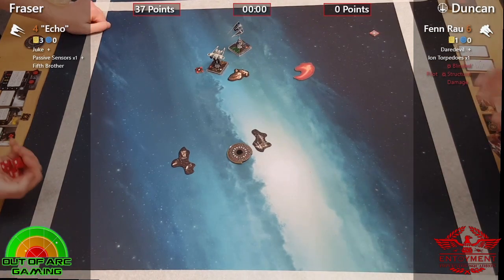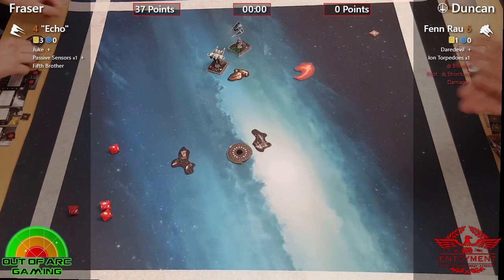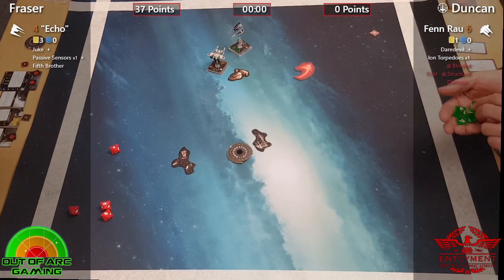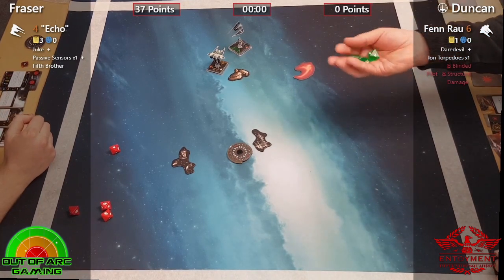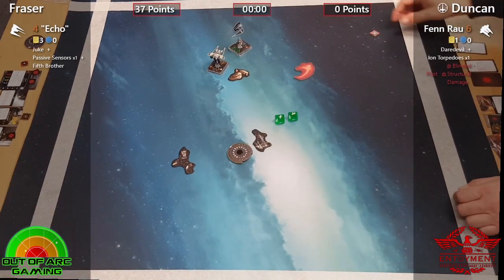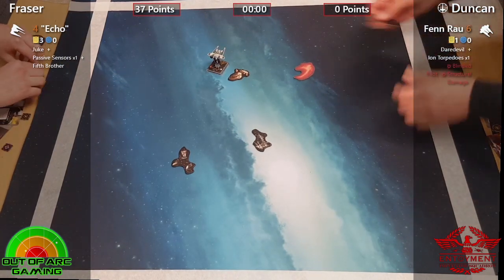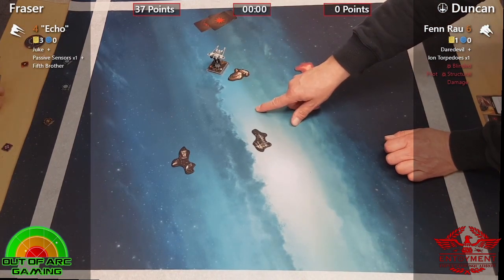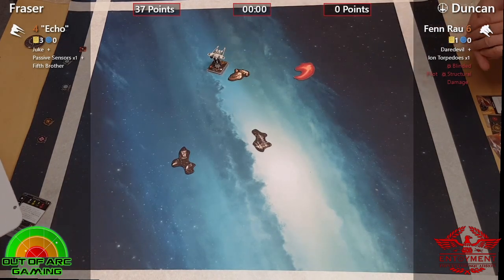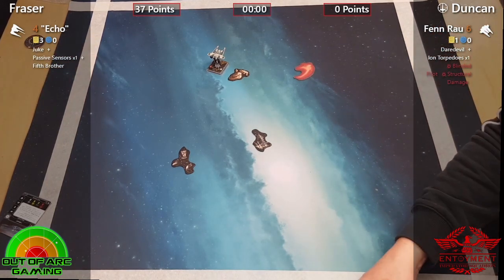Spending the force and the evade — one damage keeps Echo above half points. Can Fraser now finish Fen off? No decloak — time's up so he's not worried about that, but he doesn't have Juke active. That was a tough run. Fraser definitely used his decloaks really well there, especially on that iron — it was interesting to see how he really counteracted Duncan's ion torpedo. It was really clever, definitely worth making a note of. Another interesting game — well done Fraser, you couldn't quite get the kill on Fen, but you beat a Fen Rau, which is definitely worthy of merit.